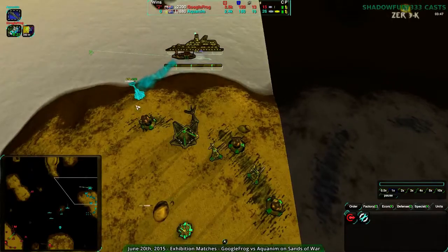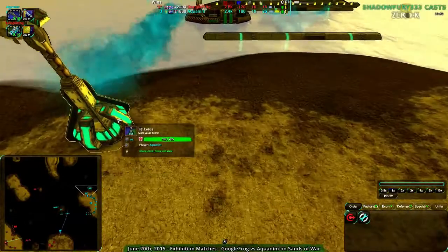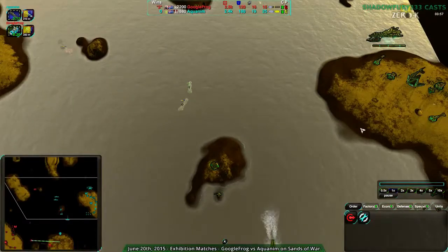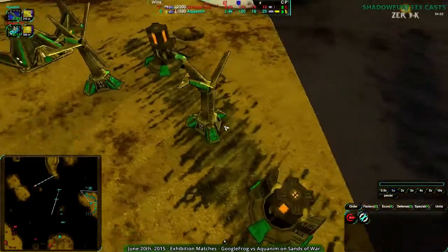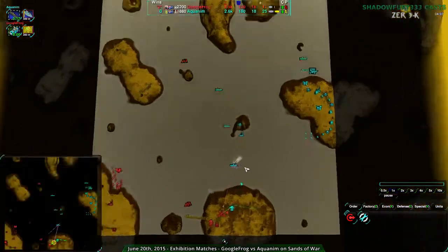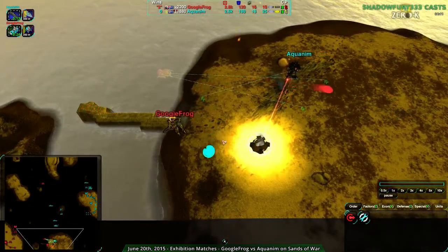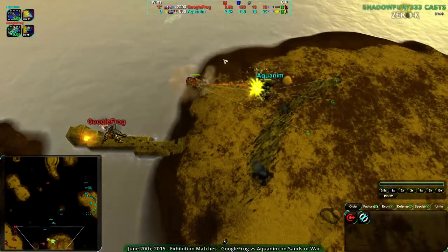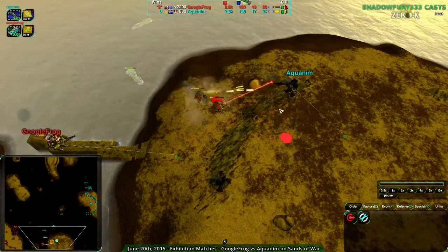The lighting really messes with the team colors. This is teal — this is actually teal — but there's so much yellow on this map because it's a sunset setting that it just turns out green. Sorry to everyone who's colorblind. I did specifically change the colors from red and green for spectators to teal and green, just to make sure there wouldn't be any colorblindness issues.